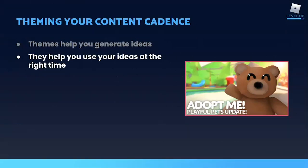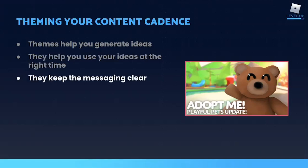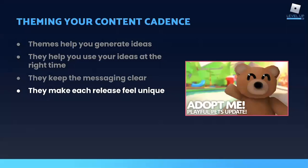And it might seem counterintuitive, but actually creating a box that your ideas must fit into can make it easier to generate them than if you have no restrictions at all. Themes can also make sure that your ideas are released at the best time — so if you know ahead of time that you'll have a winter-themed release in December, you probably won't release a snowmobile in July. You'll save that great idea for when it has the most impact. Theming also makes it easy for players to understand what's in your release, so your team has an easier job creating marketing messages. And themes ensure that each release is unique — the items may feel different from each other because the themes are different.